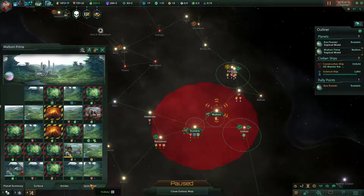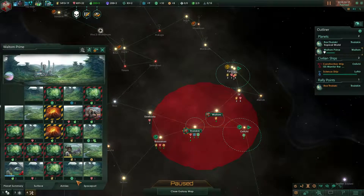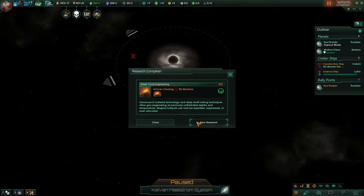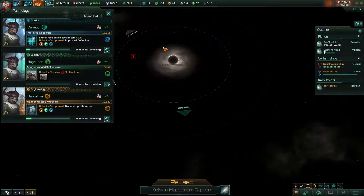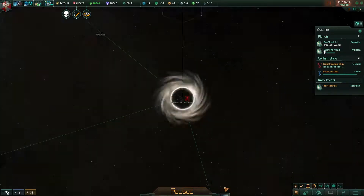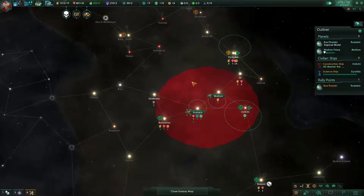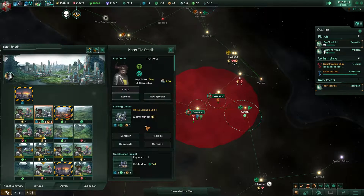I forgot to have you build a spaceport. We don't have any more population coming in — someone died, yes our admiral. New research — not that important but worthwhile. Let's keep going with the tile blockers. We're going to have to rebuild our fleet. Do I have physics lab now? Yes I do — take that.